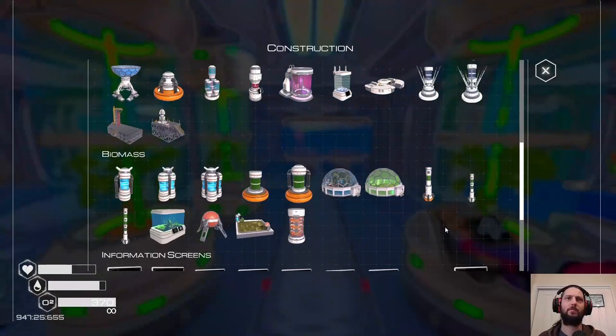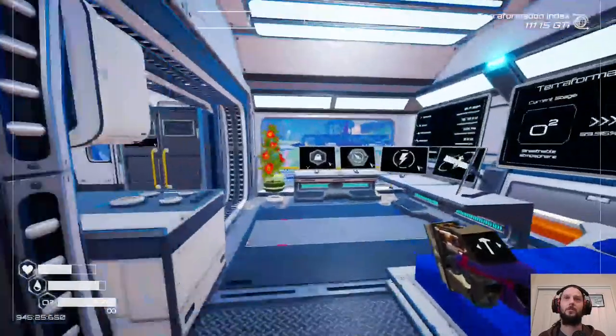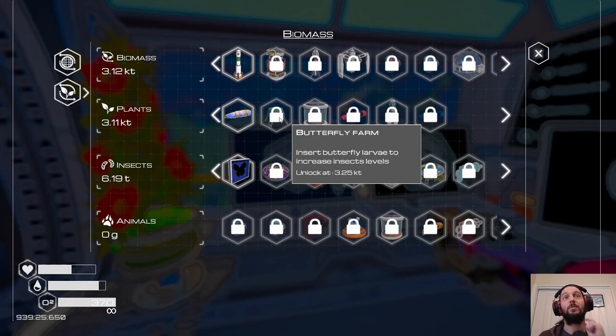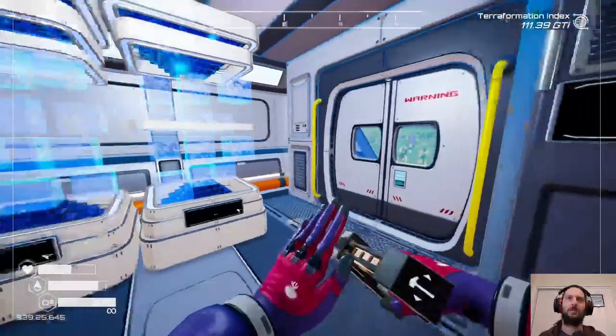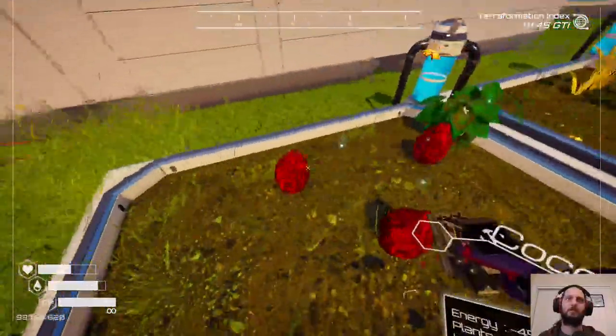Do we have the butterfly farm? Not yet — I guess we have to unlock that still. I thought I'd gotten to that point. It's the next one — 3.25 for plants. More insects than plants, interestingly. We really kind of gave up too early on plant spreaders and tree spreaders, because I got distracted by the ability to have insects.